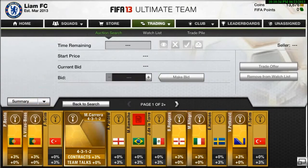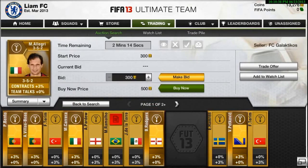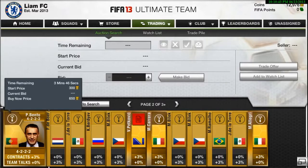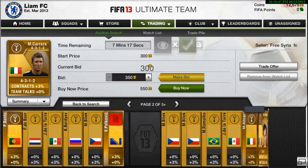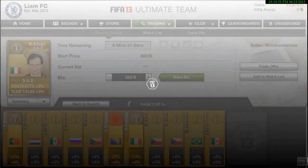You just want to bid on them. Now they are quite easy to win but you get outbidden on a few of them. But you should win most of them. And then when you do win them you just simply list them up for 400 coins. Simple as that. Easy profit.